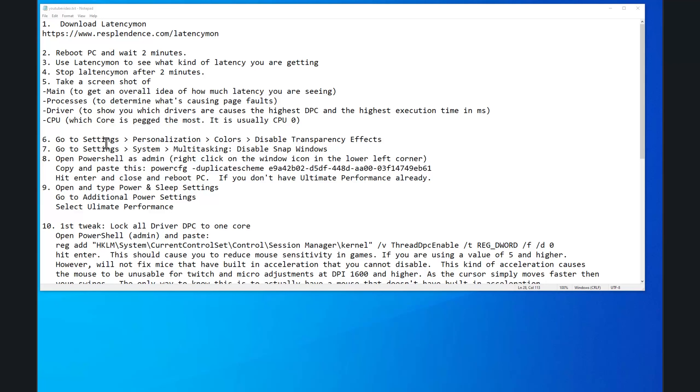Number six: go to Settings, Personalization, Colors, and disable Transparency Effects. Then go to Settings, System, Multitasking, and disable Snap Windows. I have researched and found that having these enabled seems to aid in increasing latency. Disabling just those two things alone seems to significantly reduce it. You could reboot the PC, wait another two minutes, and run Latency Mon just to see if you notice anything different.